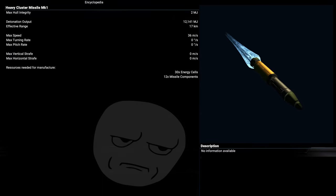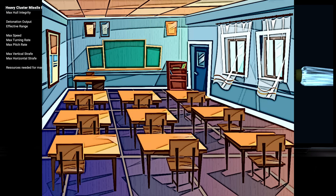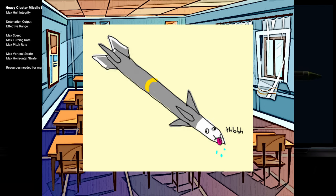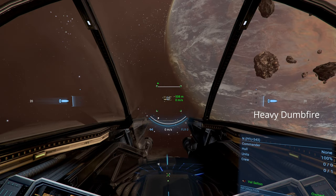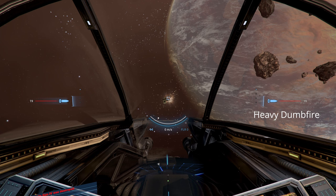If only we had some kind of text box to put a description in. Either way, that is what we'll be discussing today. We'll start with the easy ones first: dumbfire missiles. We have light and heavy variants, and there is also the MK-2 for when you want to hit the target a little harder. Light dumbfire missiles move fast and reload fast, while the heavy dumbfire moves slower but hits harder. A lot harder.